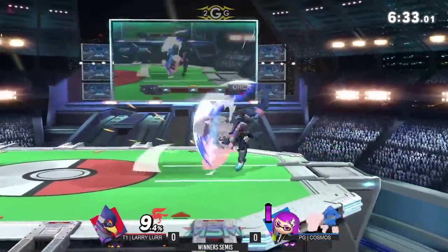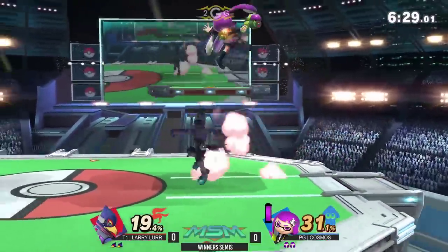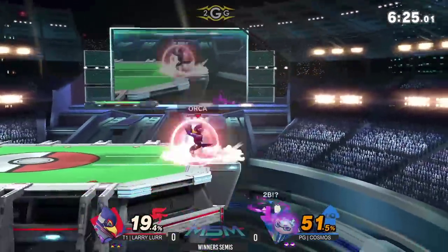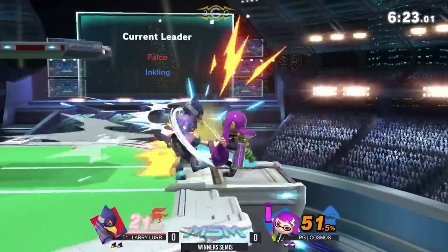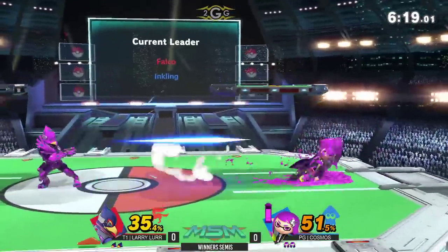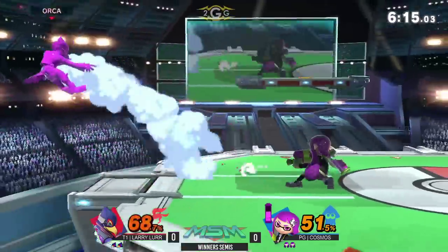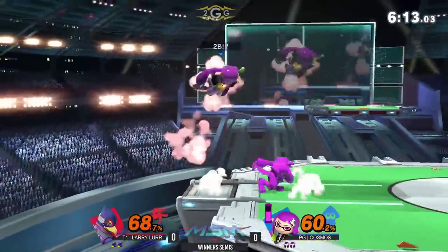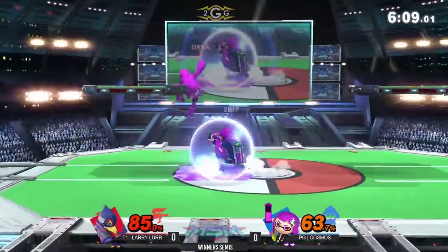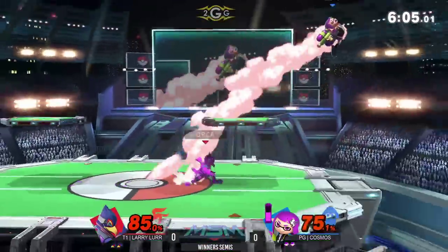Back-air calls up the jump, but he's not able to connect it into the jabs because he didn't land with it. Larry doing a good job of just keeping the damage on Cosmos, making it incredibly difficult to land or reset to neutral. Gets another back-air end of the jab, and now he's taking the lead — fully painted. Looking for the roller. Good laser from Larry, he's going to say no, keep that away from me for now. I'll show you a real gun — this gun doesn't shoot paint.